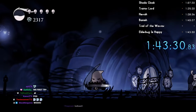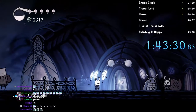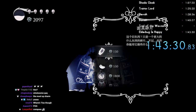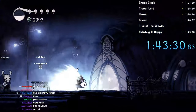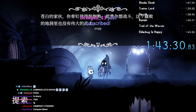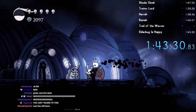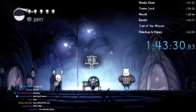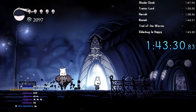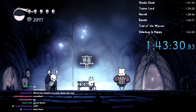We got Cloth, Elderbug with a flower, Nym, Bretta, Zote, Cornifer's here, we got Sly, and of course we have Tiso. Wait - what have I just done by talking to Tiso here? It's fine, we already finished the run. GG's! We got everyone in Dirtmouth. Dirtmouth percent has been completed. That was probably the most biggest disaster of a speedrun I've ever done. But it was still pretty fun - I enjoyed it. The perfect village is complete now.